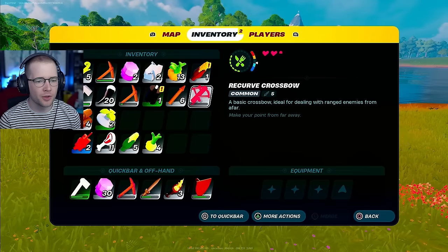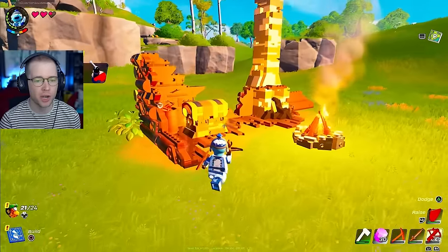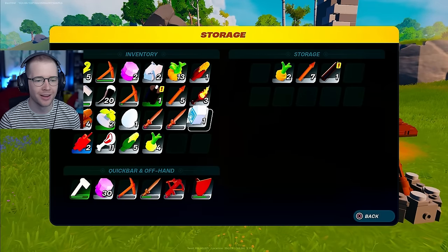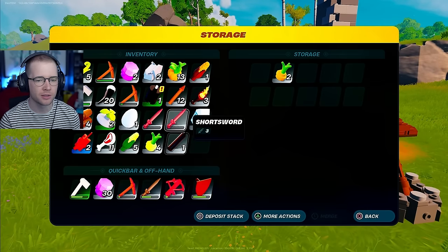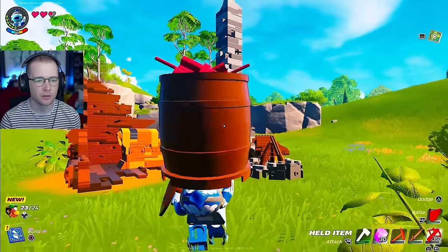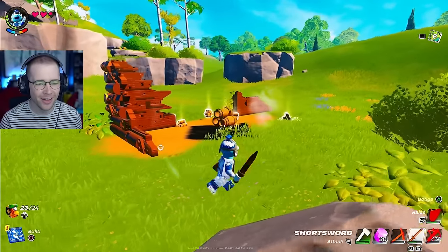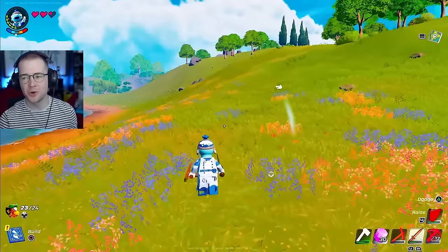We got a crossbow - look at this! A basic crossbow - make your point from far away. Oh this chest is massive. We got milk, wooden rod - that saves us making them. Is that dynamite? Oh! That was sick and I get all this wood as well - that was amazing! I had no idea there were rogues around here. I'm still looking for a cave though.